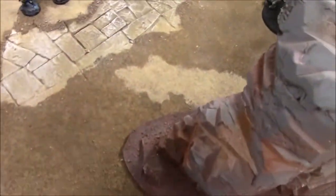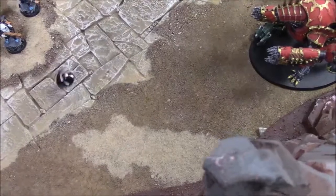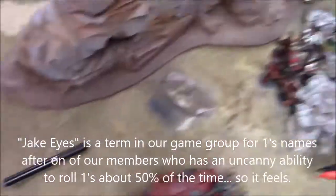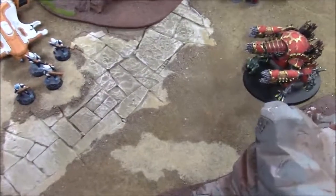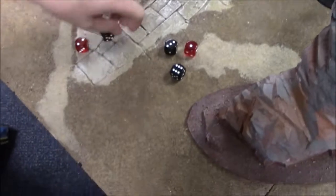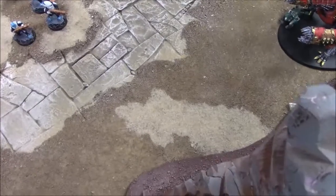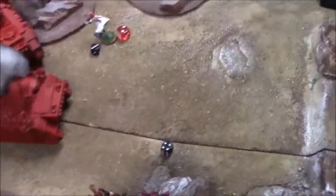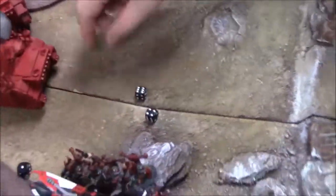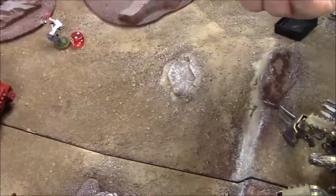Chaos Lord challenges the Troop Master. Lord gets one hit with hand weapon — these are the red dice, sixes to hit are strength six AP2. Just one hit. Berserkers outside the challenge: two hits, two wounds — two dead Harlequins. Twenty Berserker attacks against the Piranha get automatic hits since it's immobilized — it's wrecked.